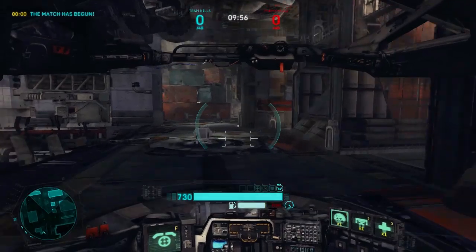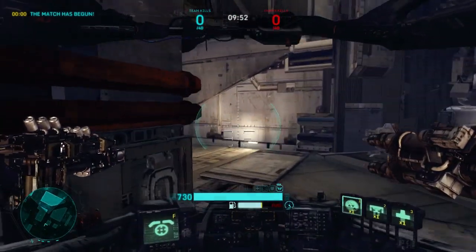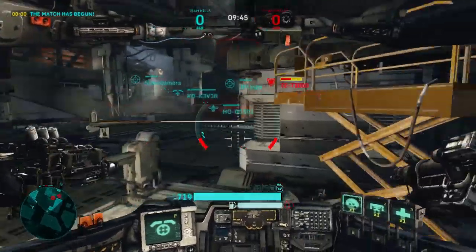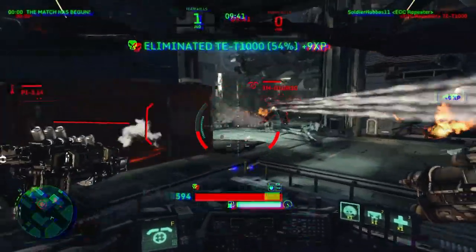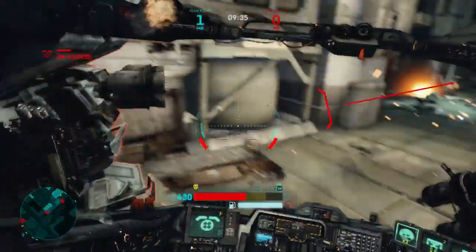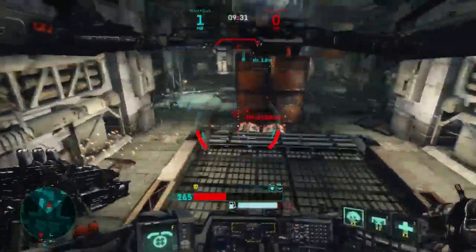This is the rank three alternate weapon you can unlock for the Rocketeer — it's called the EOC Repeater. It's my personal favorite weapon in the game. However, it is also the hardest weapon in the game to use. It fires three pucks, and the pucks are proximity mines — when people step on them, they explode and deal damage.